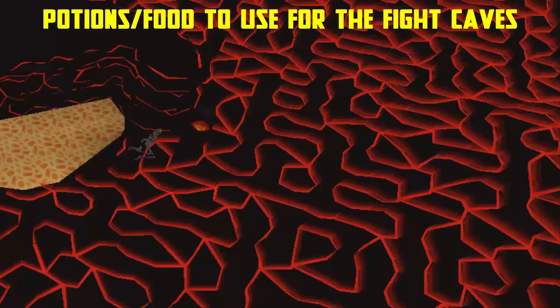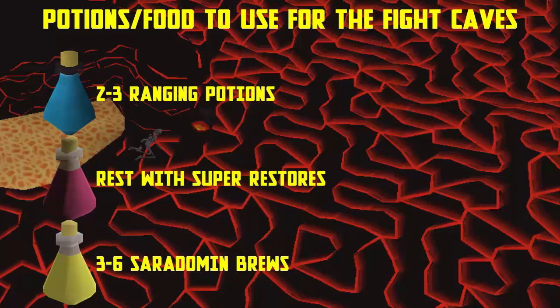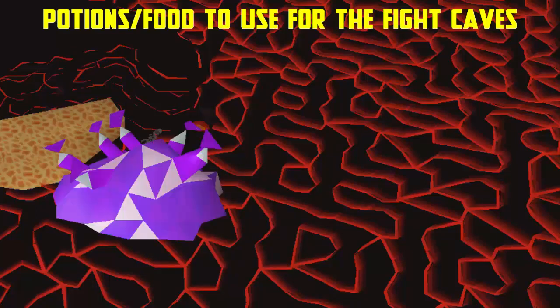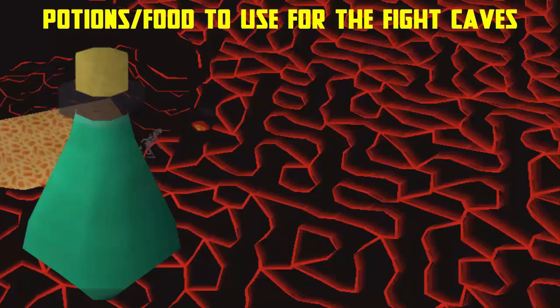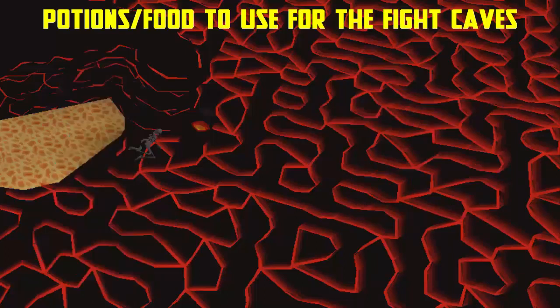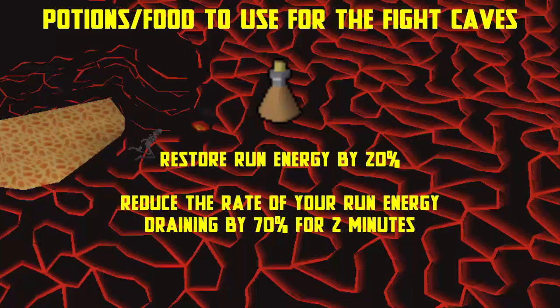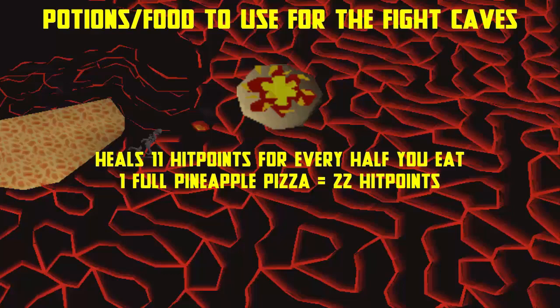The main items you want to bring are ranging potions, super restores and Saradomin brews. Bring two to three ranging potions, three to six brews and the rest super restores. When drinking Saradomin brews you can drink up to three doses then drink a super restore to fully restore your stats. You can bring purple sweets which heal a random one to three hitpoints and restore 10% run energy. You can also use prayer potions instead of super restores, but bring one super restore dose for every three Saradomin brews. Stamina potions restore 20% run energy and reduce drain rate by 70% for two minutes. Pineapple pizza heals 11 hitpoints per half, giving 22 total per pizza.